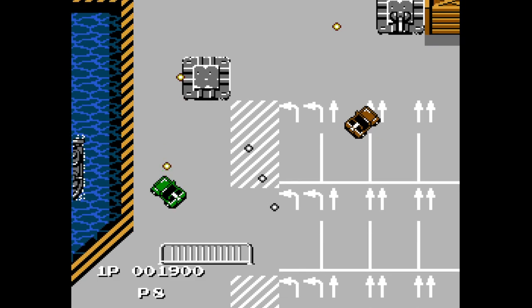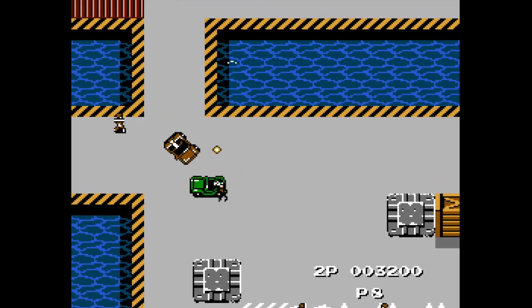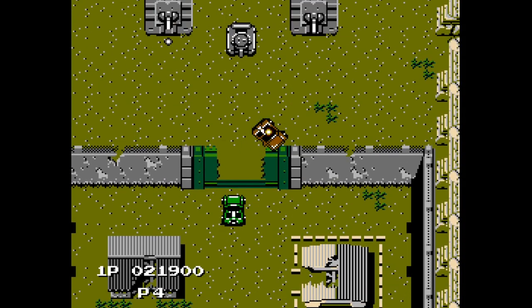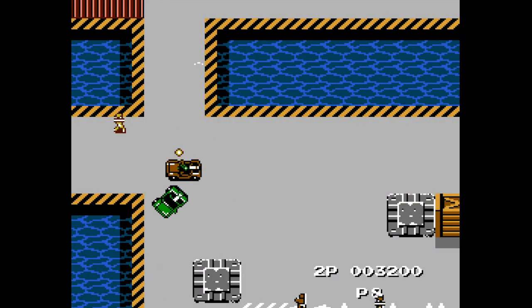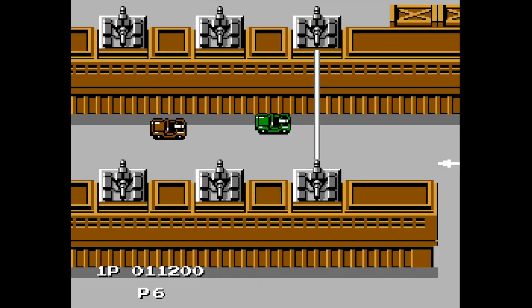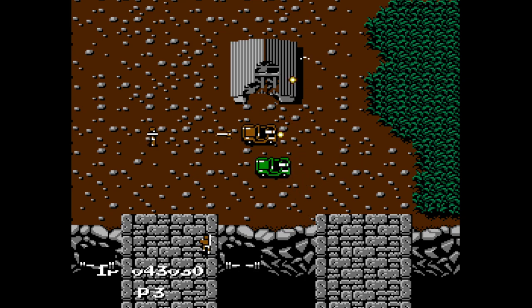Whatever decisions Konami made to convince me to be a hero, they worked. You can only shoot up for some reason, but you can lob grenades in any direction, and since you have unlimited ammo this is your primary attack. A lot of games on this list implement grenades as a secondary attack, but Jackal got it right the most — judging your distances is way more forgiving here. You can also run people over, which is as useful as it is satisfying. Each level has a different look, new enemies, surprising hazards, and a unique boss to battle at the end.